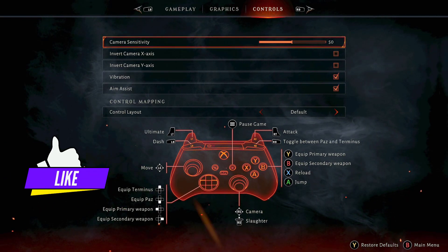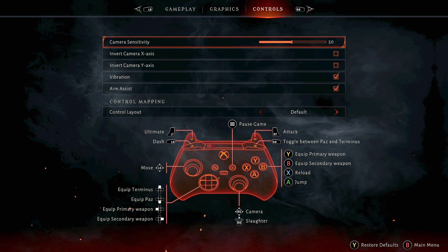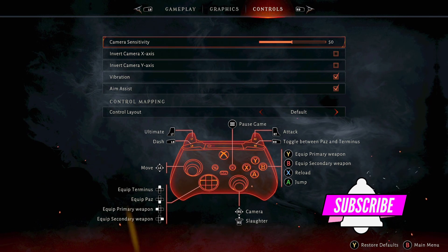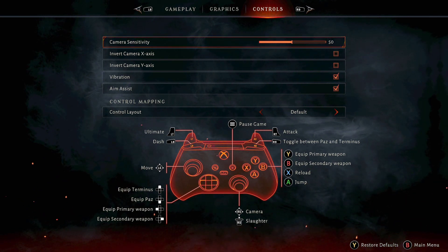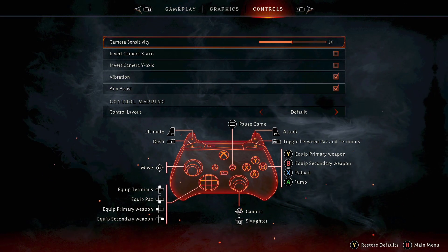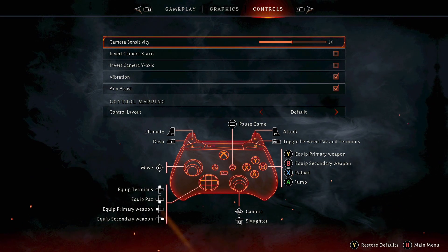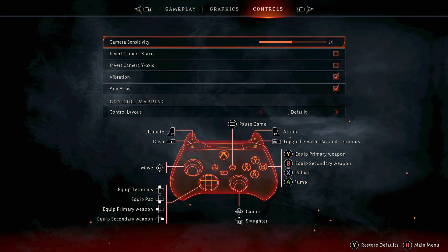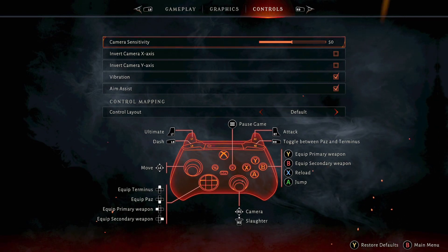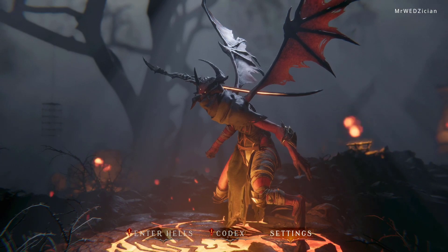The second tip I can give you is just look at the controls. If you look at the controls you can see exactly which button you need to press and what every button does on your controller. The game is out for Xbox, PlayStation, and PC on Steam. On Xbox you can have it for free on Game Pass — that's why you see the Xbox controller here. But for those of you on PS5 and PC, just use whatever controller you have.